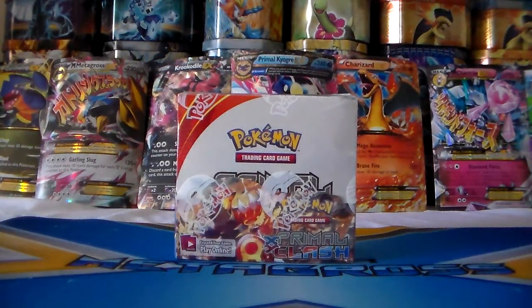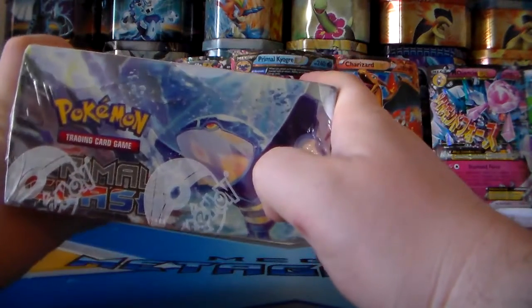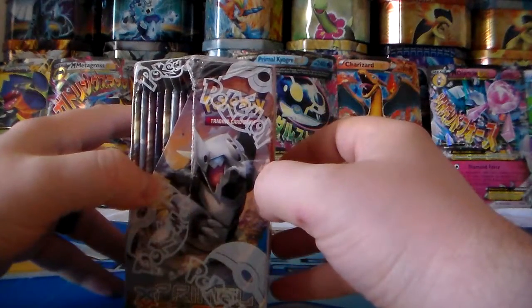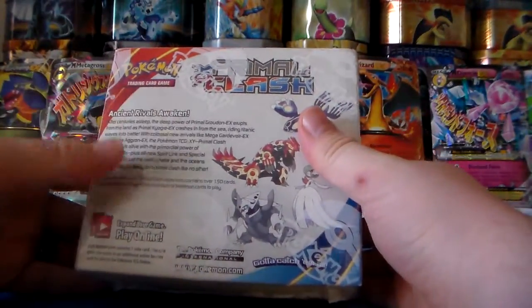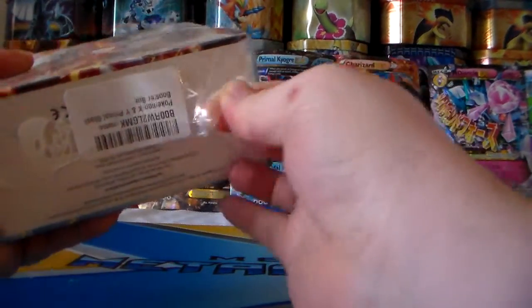Hello everyone and welcome back to another Devos Toys and Games video. Today we are going to be opening up the Primal Clash booster box that just came out a couple months ago. You've got the Primals — Groudon and Kyogre on there. You can tell this is official because the Pokémon logo is on the paper wrapping. Got Mega Aggron on the back. Ancients rivals awaken — there are 32 packs in here. Let's open this baby up, I'm really excited!